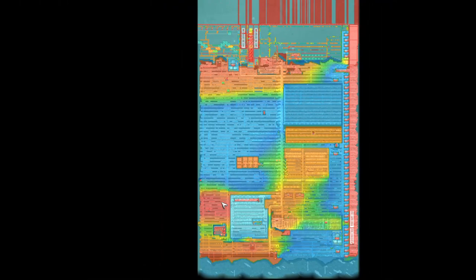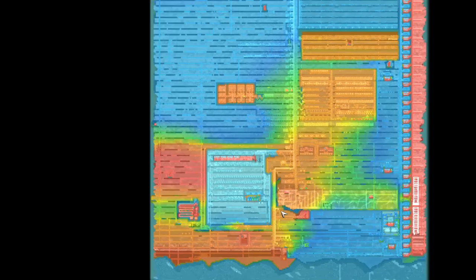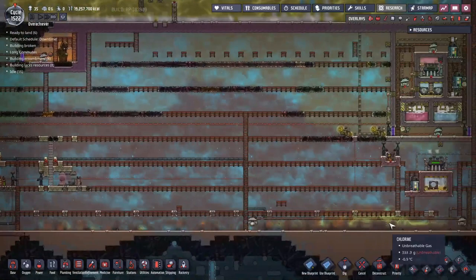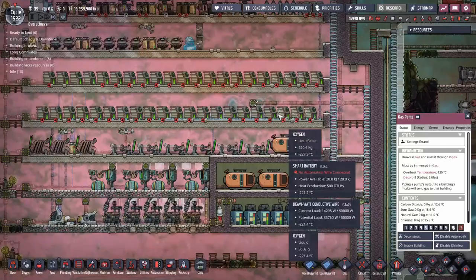The Rime map is looking distinctly not Rime in a lot of areas. Especially over here where the hydrogen vent is, and there's another hydrogen vent up there. The place that's incredibly cold is our cryobrick, which is at minus 100 and something degrees - that's where I'm dumping the gases. I've set up some gas pumps down here to extract all the gunk at the bottom of the map. They've extracted quite a bit and dumped it all in here where it's just getting frozen into liquids and solids that we don't have to care about - a convenient way of disposing of things.